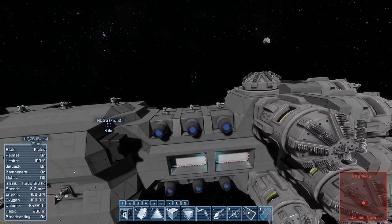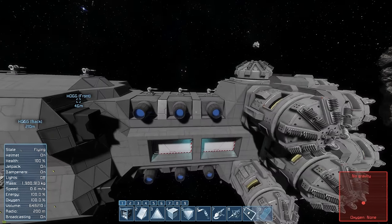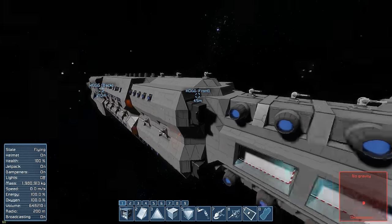Moving on from that section, we have the large thrusters here — I've got six on either side to give us some side movement, mixed with all the little tiny thrusters we're going to be flying past.